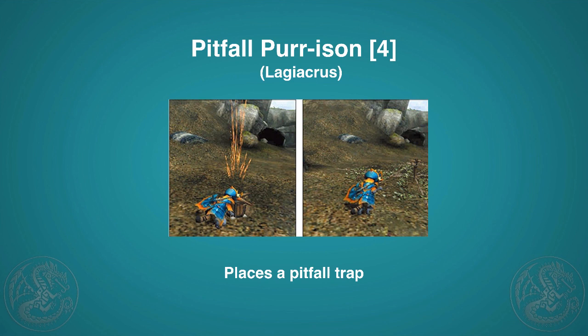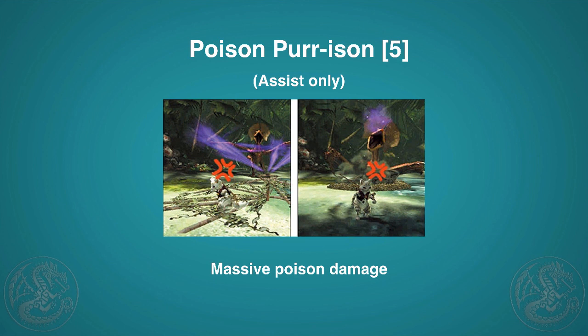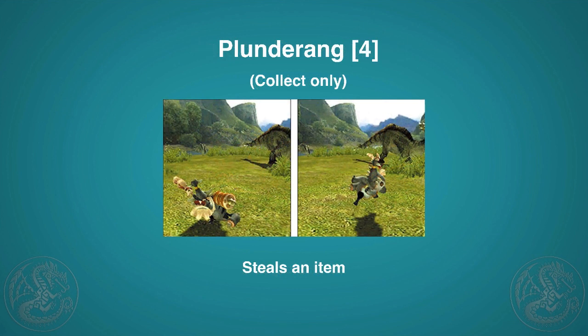Pitfall Prison costs four points and is unlocked by killing a Lagiacrus — if you use an assist cat with Pro Trapper, the cost drops to three, making it much more useful. Shock Prison is also great on an assist cat as a cheaper trapping option. Then there's the assist-only Poison Prison, which costs five points but is worth it — it places a trap hole with poison. It's a near-guaranteed poison almost every time, and it's a full trap hole, so very good.